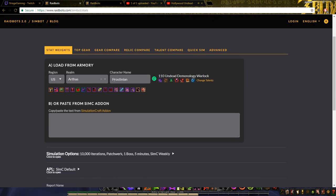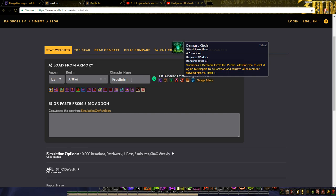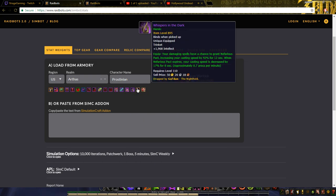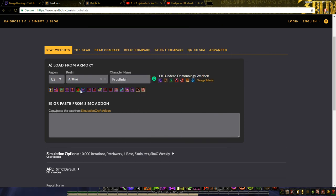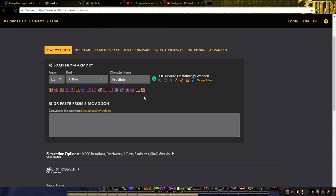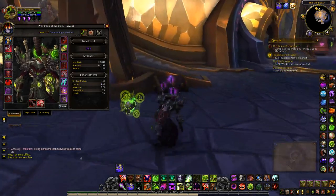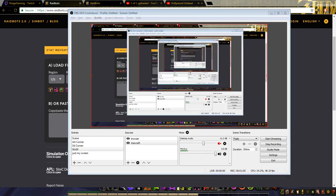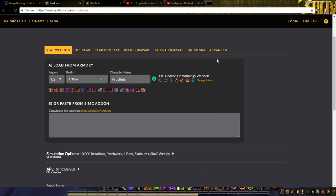Find your realm — for me it's U.S. Arthas — and your character name, which is Prostinian. You can just find it, drop down U.S., whatever. If this doesn't look correct, like if this is not the gear you're wearing in-game, or you're the wrong spec or something, just log on to the game and log out. That usually updates it. There is an add-on you can get to do it without logging out, but I don't think it's really necessary.